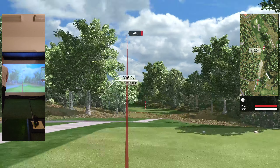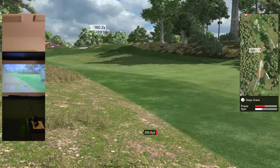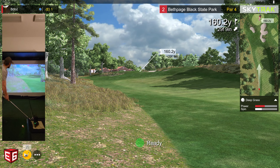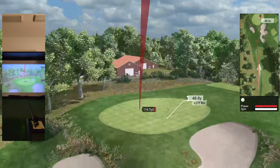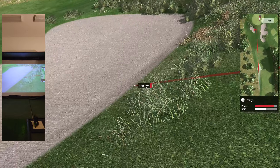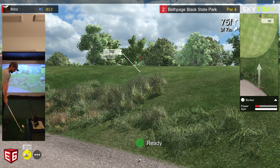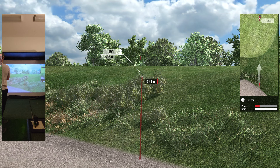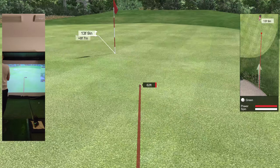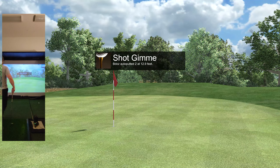Less than driver. Right distance. One sixty to the green, one sixty to the pin. Leaving that short and into the sand. Up and out of there onto the green — 12-footer. Bogey, two-putt.